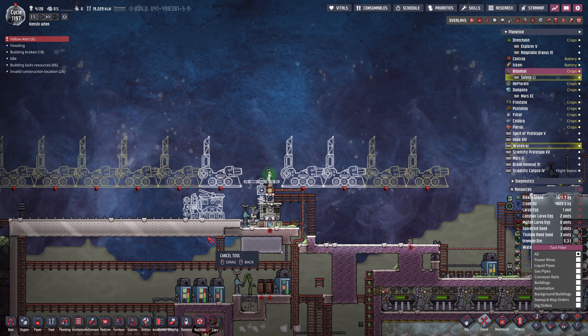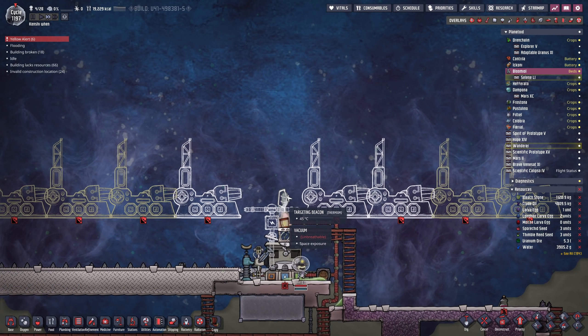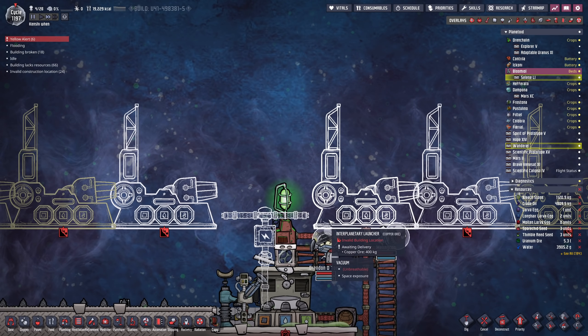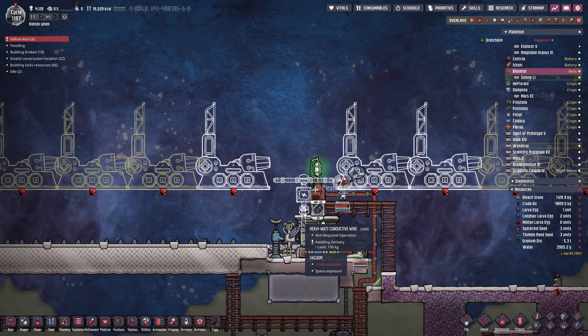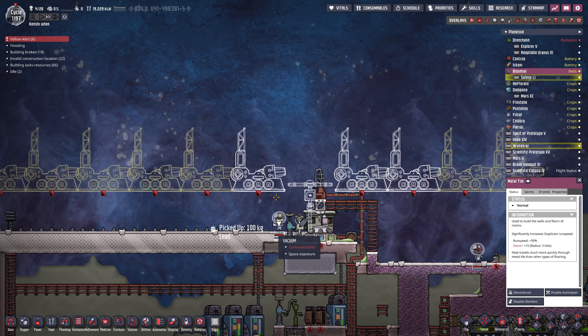I'm thinking something like that looks about right. The trick to remember is the targeting beacon — payloads can land three tiles to the left of it and two tiles to the right. So if we do this correctly, we shouldn't have to worry. Yeah, we should be okay.